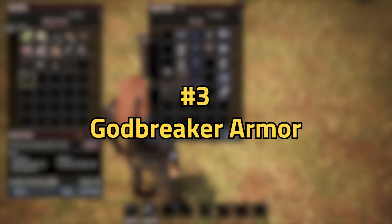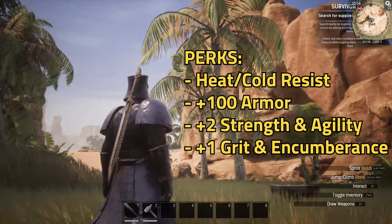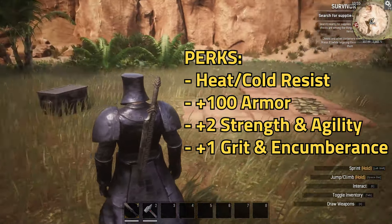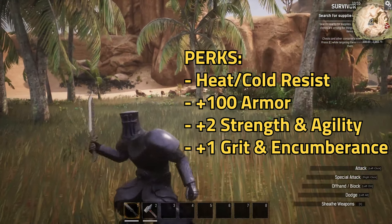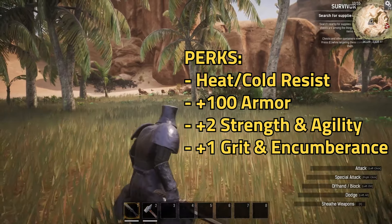Number three is the Godbreaker armor. This one is probably going to be the tankiest of all the armors with Heat and Cold Resist, plus 100 armor, as well as Strength and Agility up by two and one plus Grit and Encumbrance. This is an absolute unit of a set, and it also looks really cool.